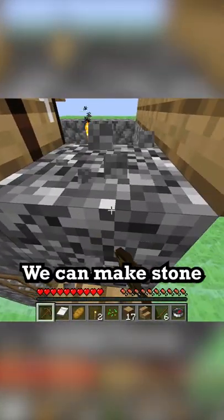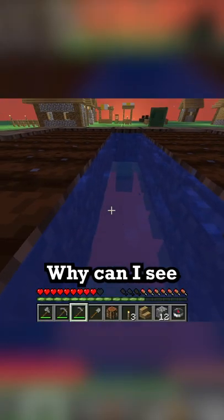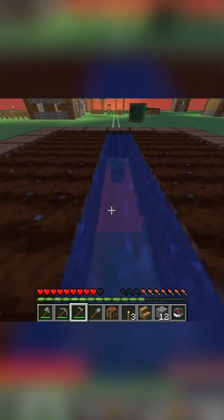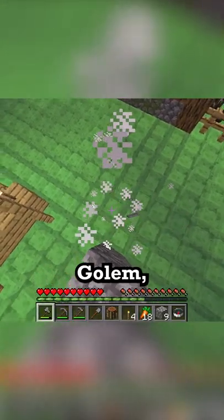I guess we can get wood from here. We can make stone tools as well. Let's get some crops for food. Wait — I can see the void right there. I don't want to fall in it. We killed the iron golem and got some iron.